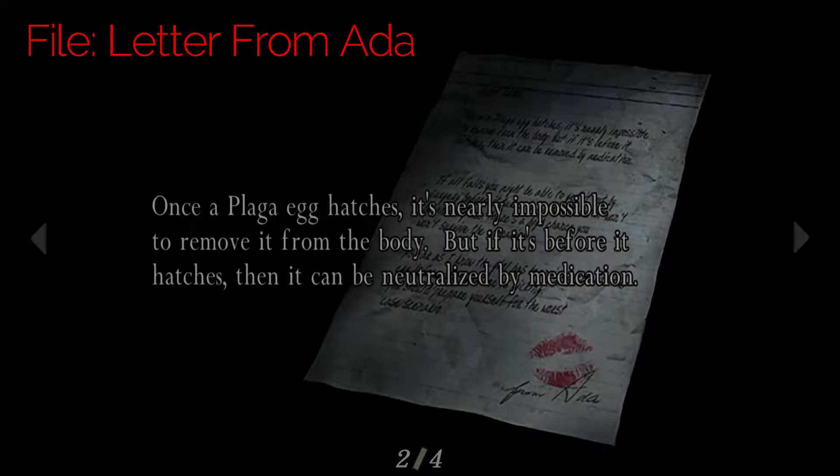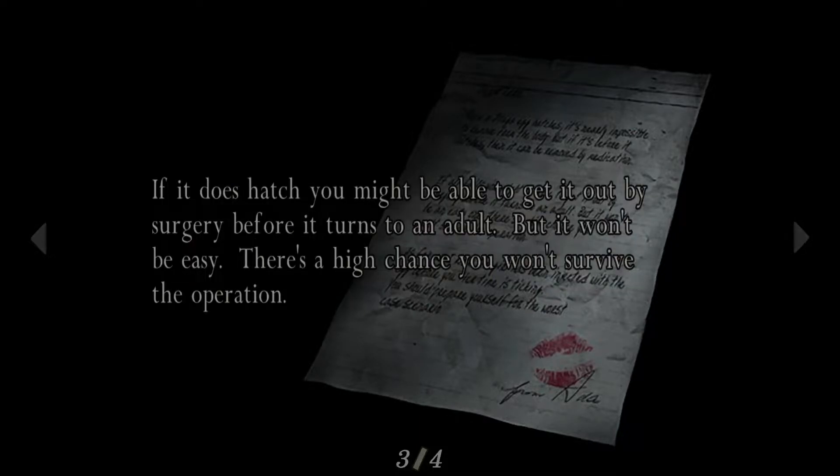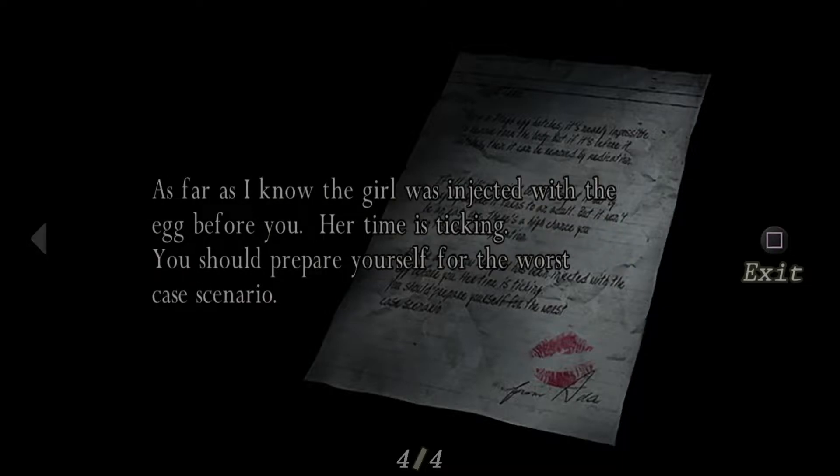Let's look at this letter here — Letter from Ada. Once a plaga egg hatches, it's nearly impossible to remove it from the body. But if it's before it hatches, it can be neutralized by medication. If it does hatch, you might be able to get it out by surgery before it turns to an adult, but it won't be easy — there's a high chance you won't survive the operation. As far as I know, the girl was injected with the egg before you. Her time is ticking. You should prepare yourself for the worst case scenario.